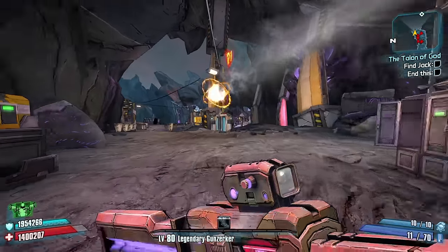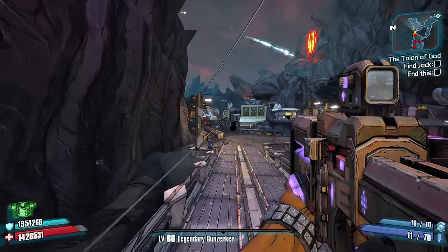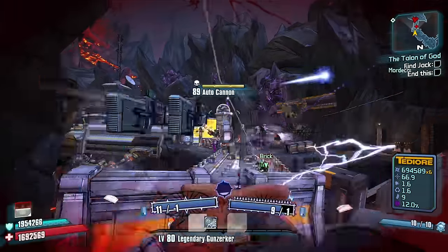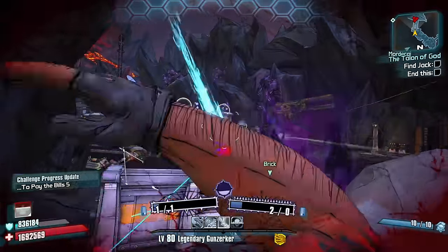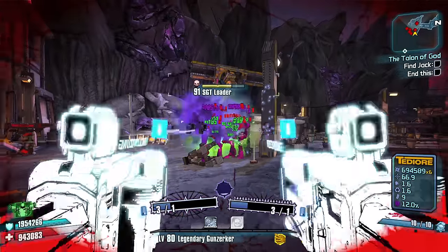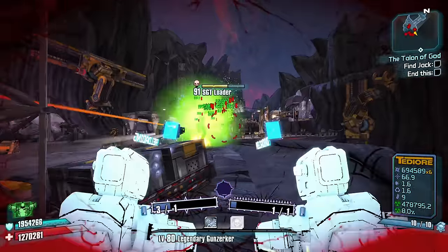I made a mad dash to Brick so he could begin helping me along the way. As much as things change, things also stay the same. Sitting behind cover to throw Slag guns to help Brick was a reasonably workable strategy. Admittedly, I got impatient, and ended up trying to assist a bit more, which came with mixed results.